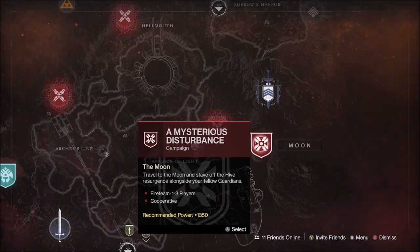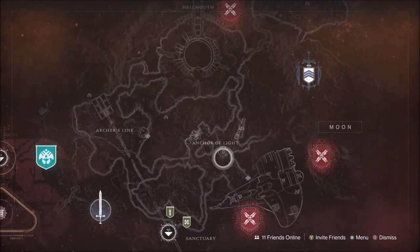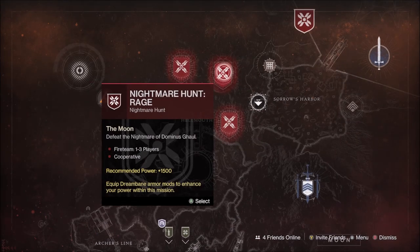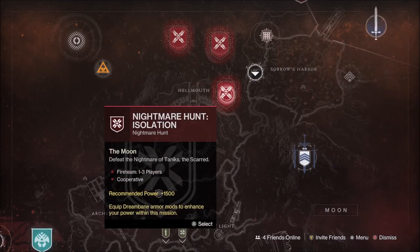On the Moon, the weekly story mission should be A Mysterious Disturbance. The Trove Guardian and the Wandering Nightmare Hawkis are both located in the Anchor of Light. The Nightmare Hunts this week should be Fogoth Fear, Ghaul Rage, and Tanix Isolation.